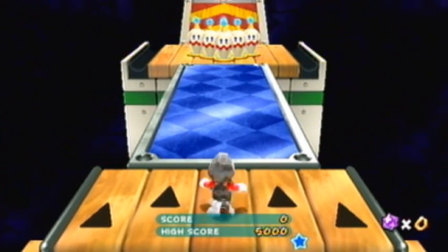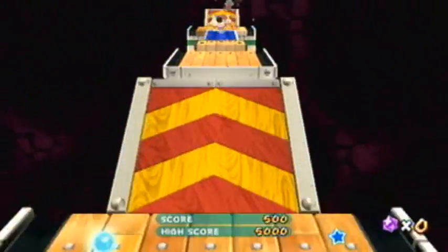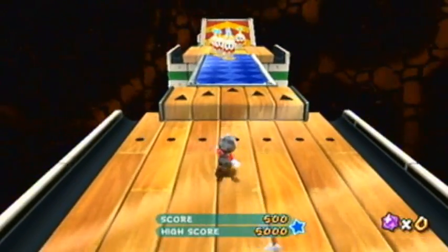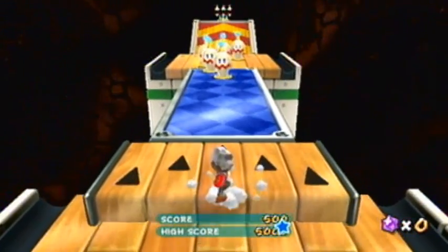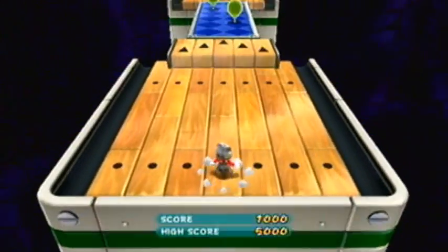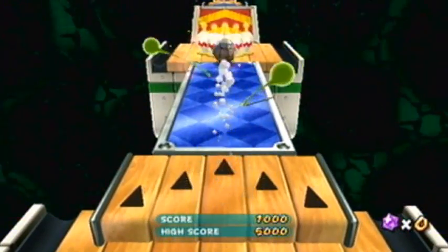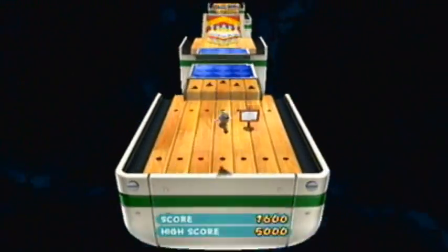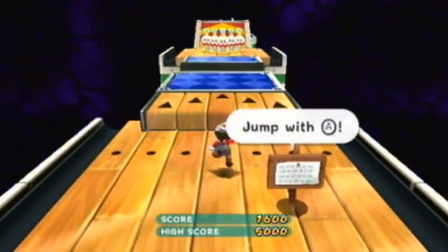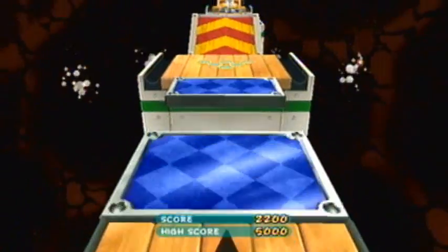So bowling — you just line yourself up in the middle and spin, and that's pretty much what you're doing throughout this whole thing. Of course it gets a little bit more challenging as you go. Each pin is worth 100 points, and you have to get 5,000 points to beat the Chimp's score and get your star. This beginning part isn't too hard — as long as you stay in the middle, you're good. You gotta jump, you gotta make that jump there.